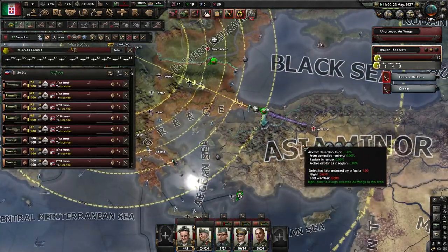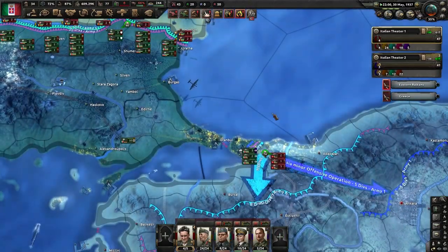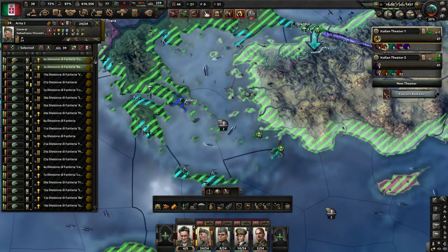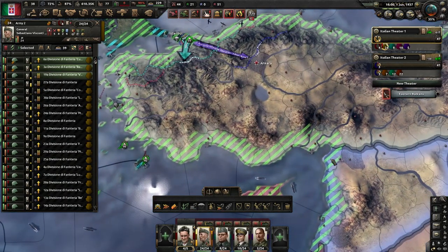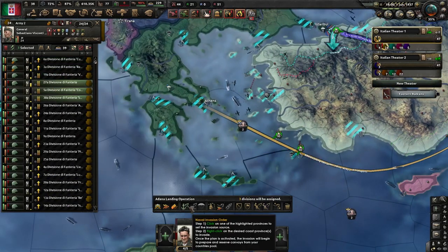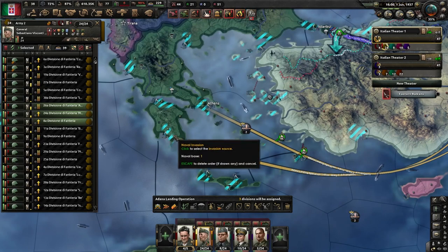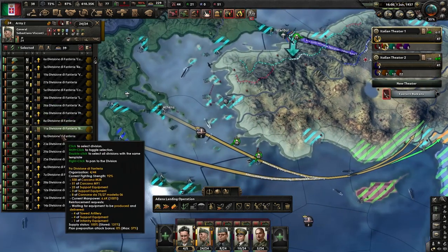We are still a bit stuck here — let's see if we can push them. We'll start preparing a naval invasion with three divisions at a time and send them down here, spreading them around a little bit, because the attrition may be a bit high there. We are going to send a lot of units down here.